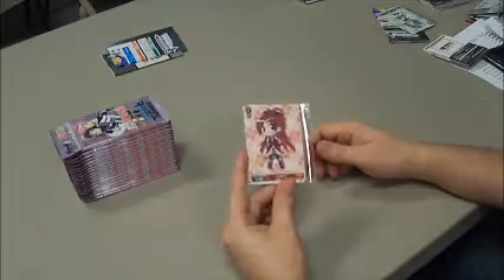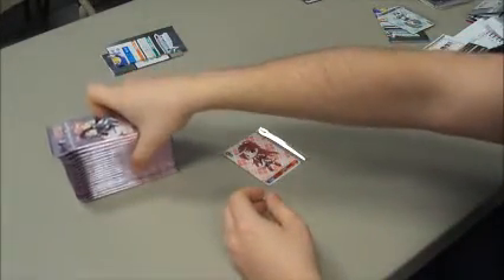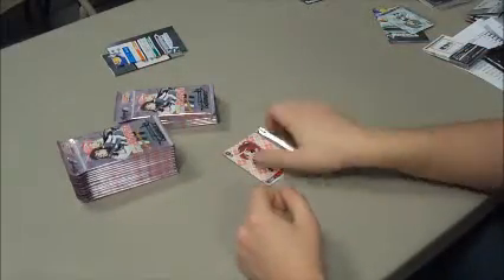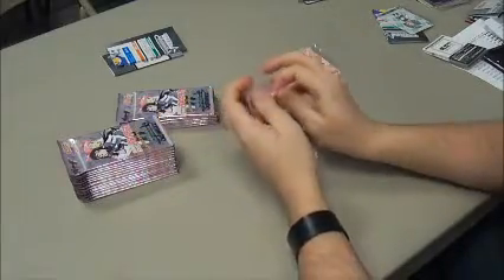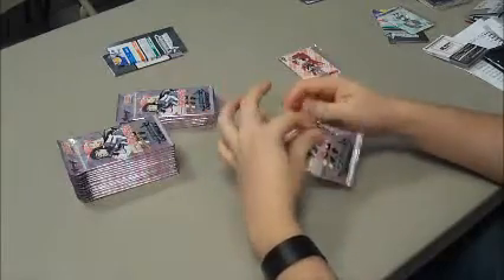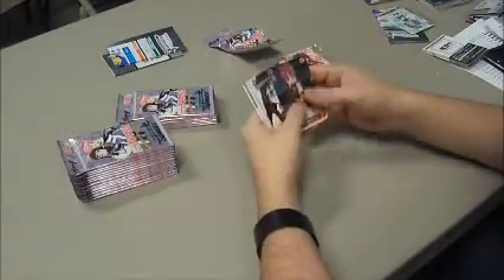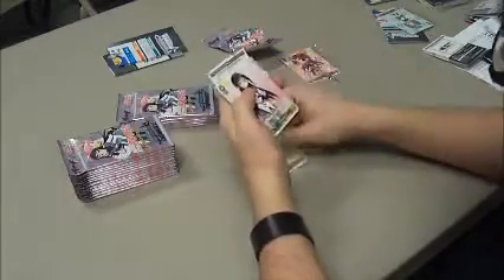When you open a box of Madoka boosters, you get one of five chibi promos — the Kyoko, which seems to be the most common. Every box has four double R's, one of each color, and a single card with a greater rarity than that — usually a triple R, SR, or SP. The first four cards in a pack are commons, the next two are uncommons, then your rare and your climax card.